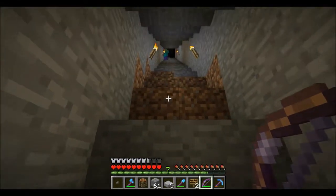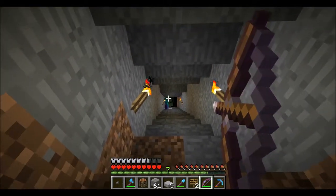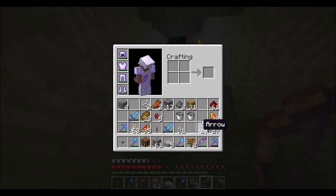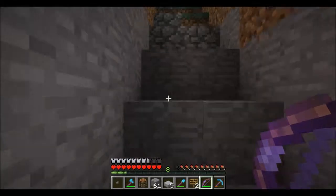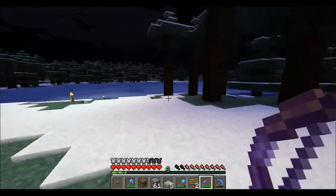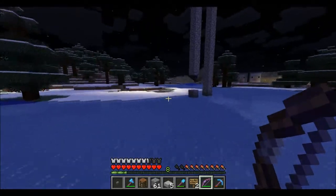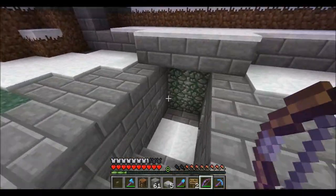Check out this sweet bow I got — it's Infinity I and Power IV. Infinity means you just don't use any arrows; I shot two and I still have nineteen. Power IV just means it hits like a truck, so that's awesome. That's probably one of the better bow enchantments I've seen. Let me know if there's anything better out there.